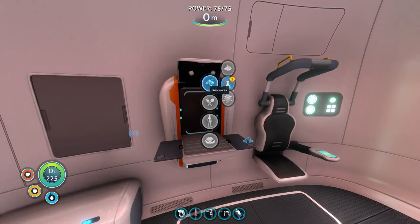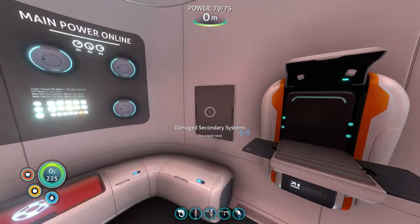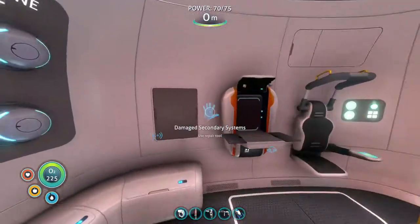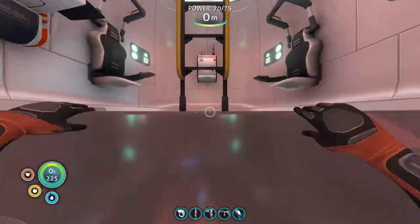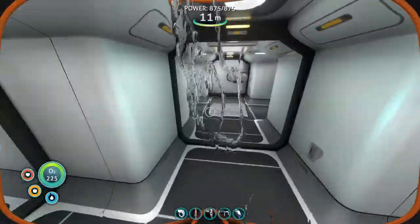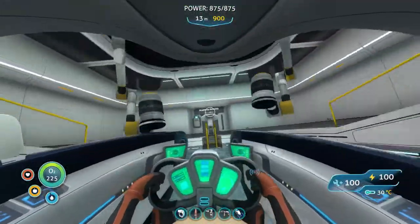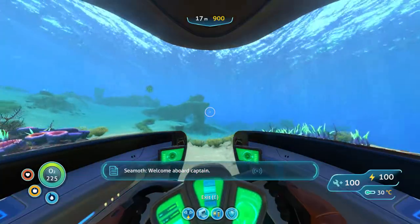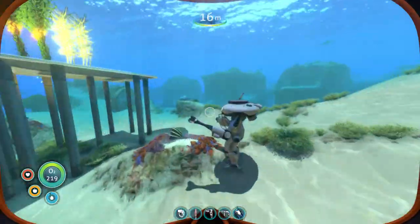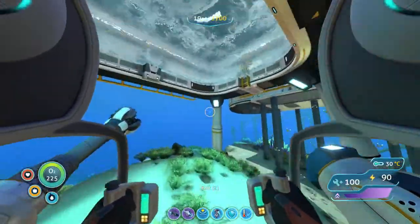Anything else? Nope, okay — let's get the hatching enzymes. There — hatching enzymes, we've got them. We'll grab that. We've got some bleach in there, we can turn that into water. We've got big bottles of water in our base, we'll grab those. I want to dock my prawn suit just to give it some power. Welcome aboard — hull systems online. That's why I like to make bases with two moon pools — one for a Seamoth, one for a prawn.